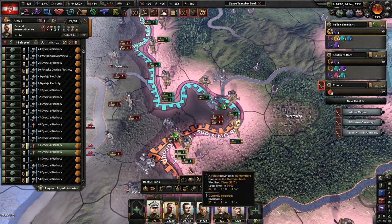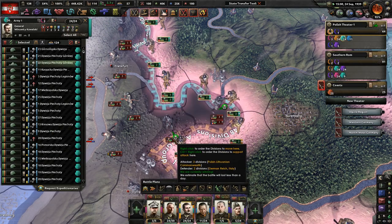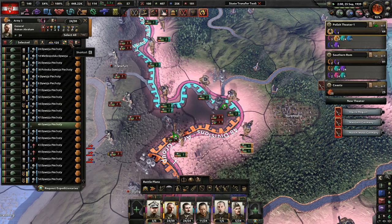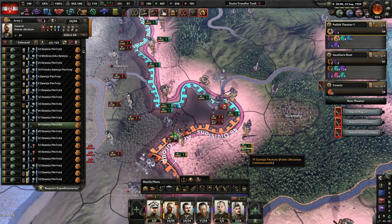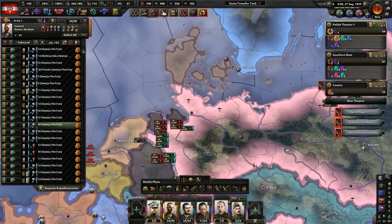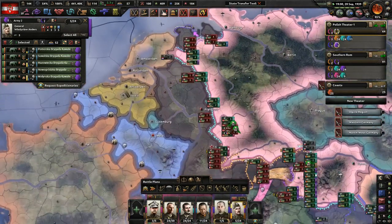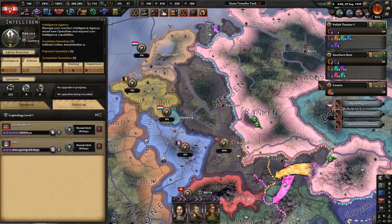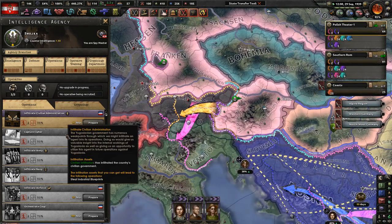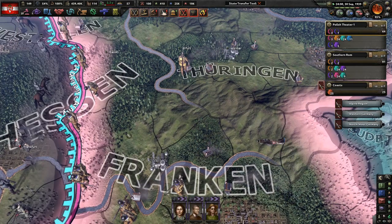Take two of you guys and attack here - you're going to help support the attack. Send the Mountaineers in, then support the attack. We want to do an encirclement. Let our guys get a little bit more strength first. In Yugoslavia we can infiltrate the civilian administration - we have 35%, soon enough we'll have enough to orchestrate a coup. That sounds like fun.